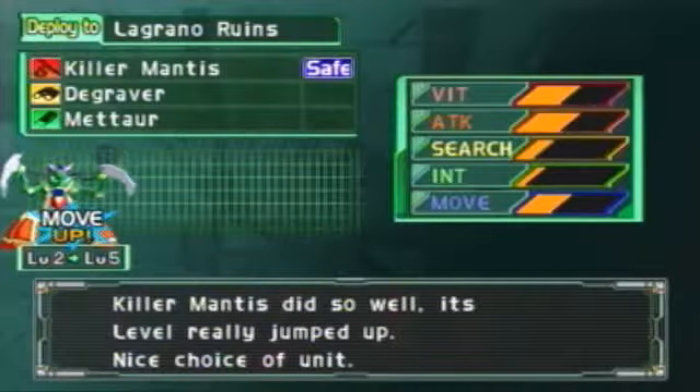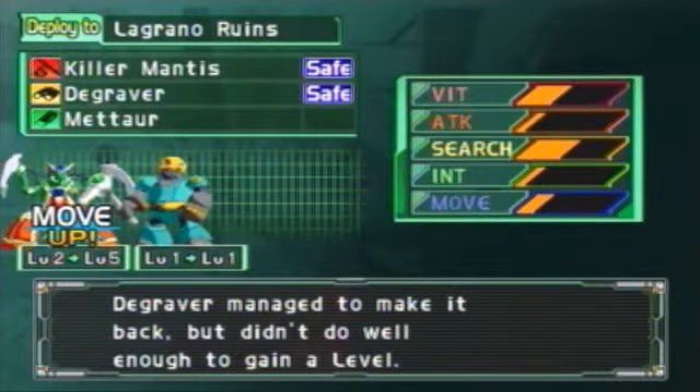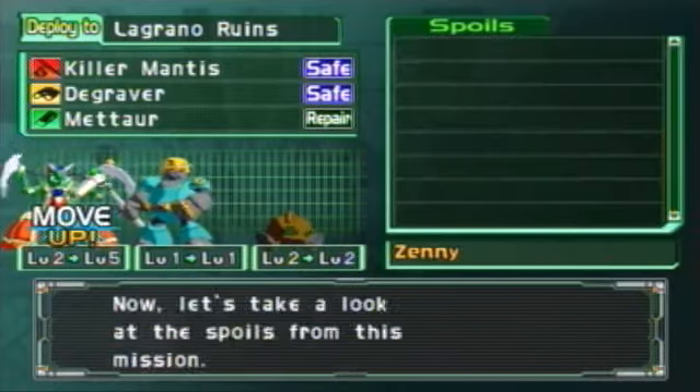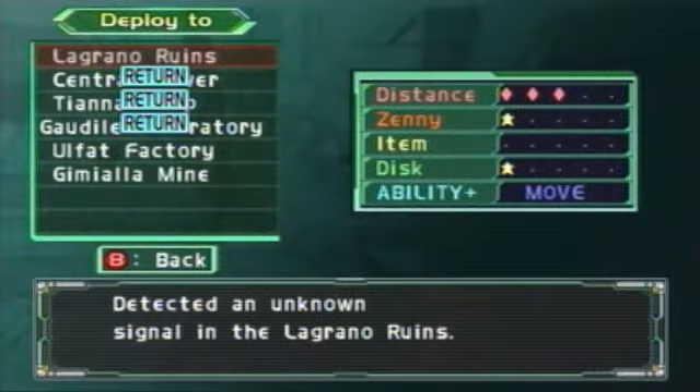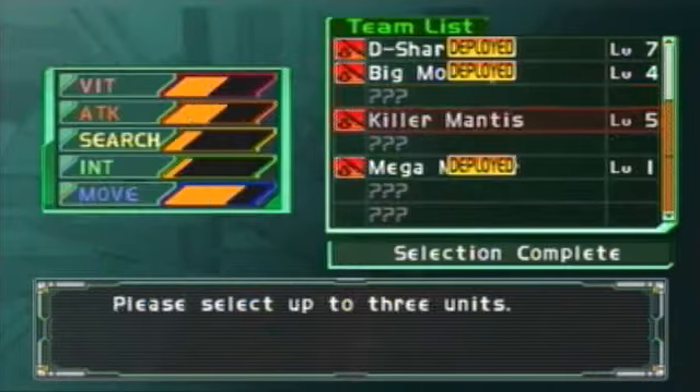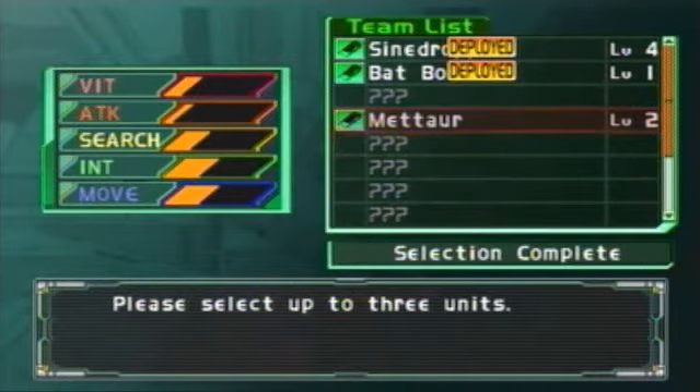Is this one finished now? Ooh, level 5. Level 1 — you didn't level up at all. You're such a miner, and you died again. Ruins and memories — this musical or video. Is this one done now? Nope, still stuff left. Not very much, but there's still a little bit left. Let's just send them out again.